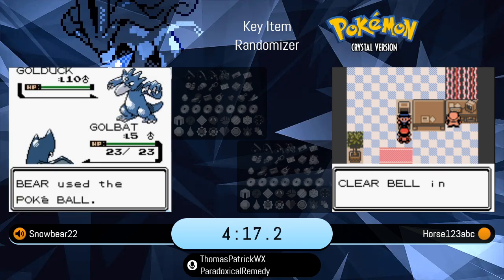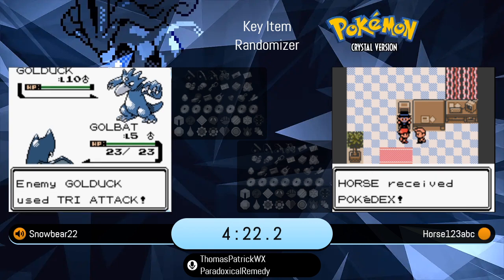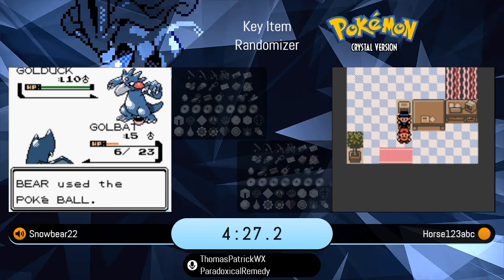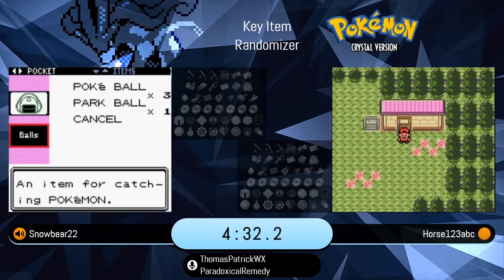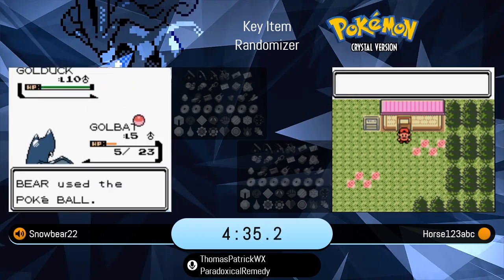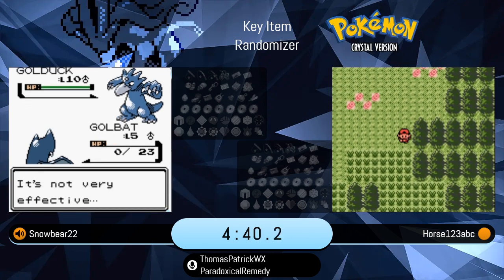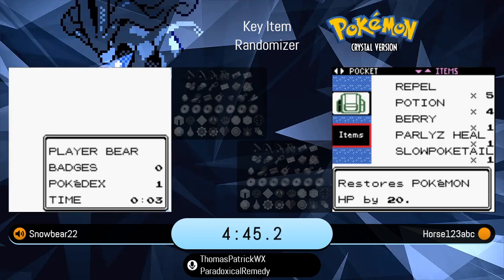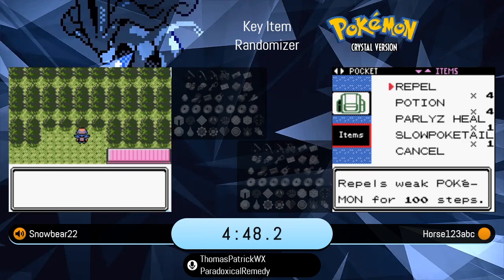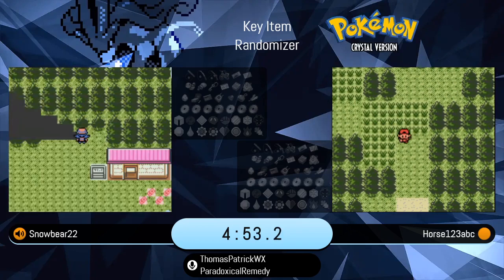Snowbear finding a Golduck on his screen. This is actually really nice on both players' sides, because one of the features we use for key item randomizers is called Good Early Wilds — it makes sure that any Pokemon up to level 9 is forced fully evolved. However, that does not affect the headbutt trees. So while Celebi and Golduck are both fully evolved Pokemon, that isn't necessarily always the case.